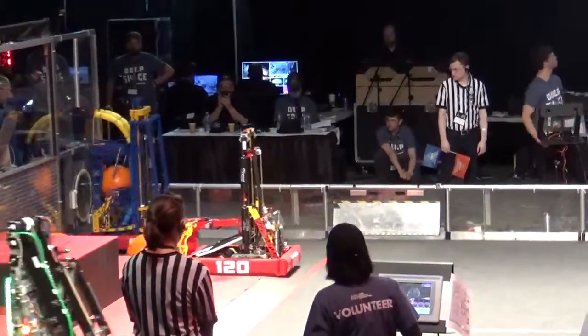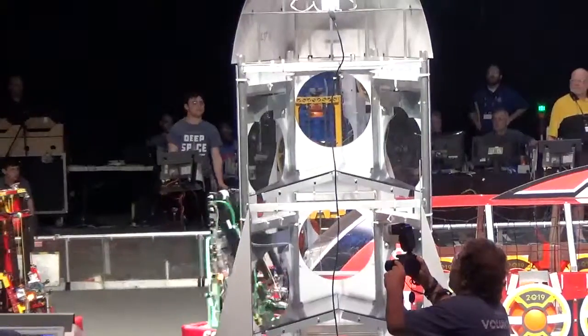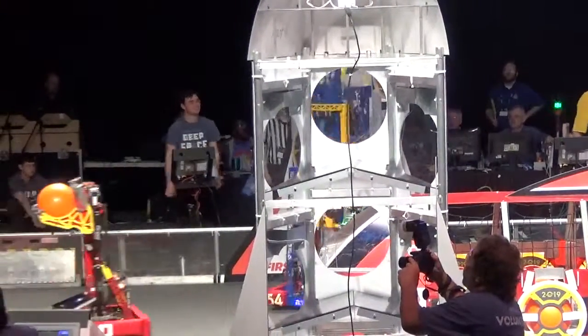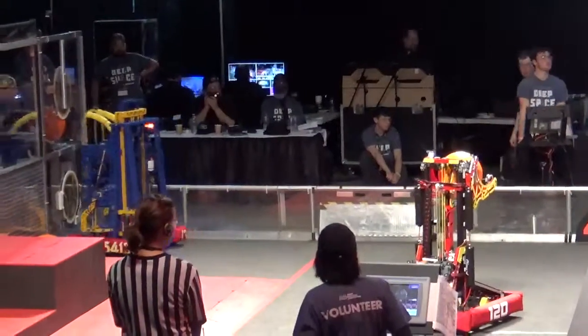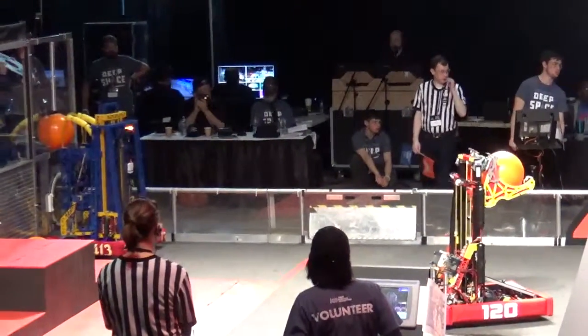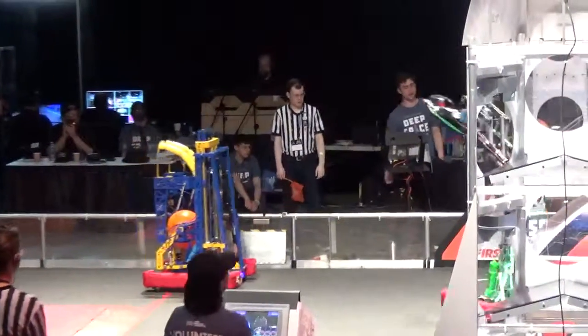This far side Red Alliance rocket just needs two more pieces of cargo, and all three Red Alliance robots have cargo. First, it's on in from 5413, Stellar Robotics. Just one more piece of cargo needed. Looks like it's on its way in, and it just drops out.